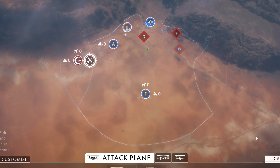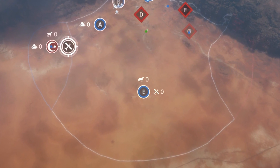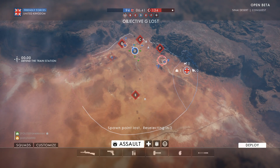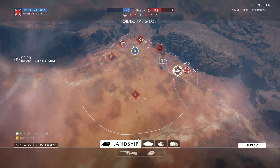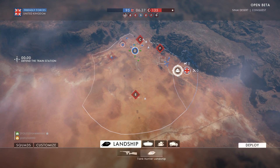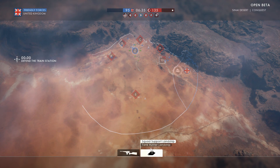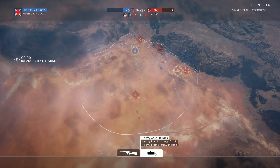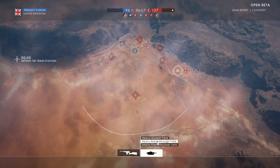During the process of a round, when more flags such as E are captured, you're going to notice that there's going to be more vehicles for you to choose from. When you see a vehicle that you'd like to spawn on, all you need to do is click that icon. Once you've clicked the icon, you do not need to feel like you are in a rush to actually deploy on that vehicle. You can take your time and choose the proper loadout for you to use, and that's what we're going to be discussing during this video.